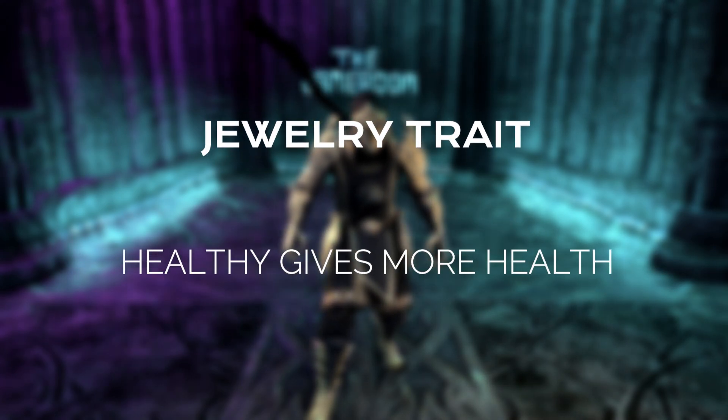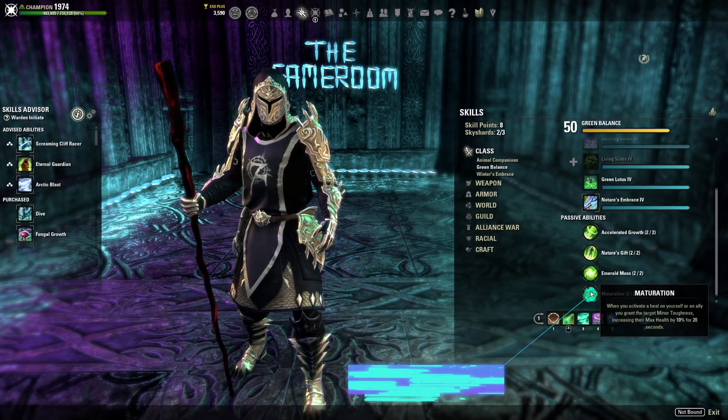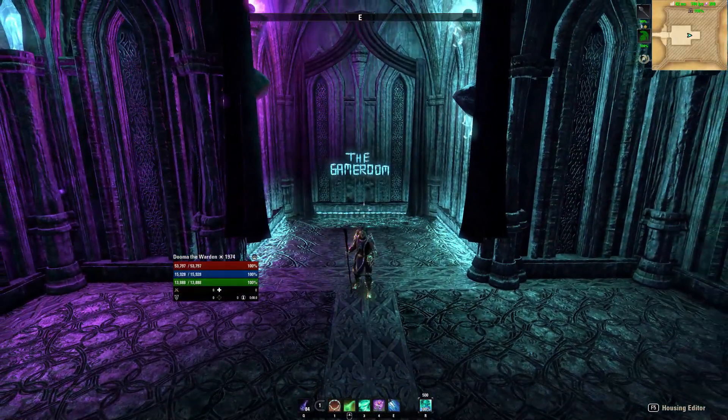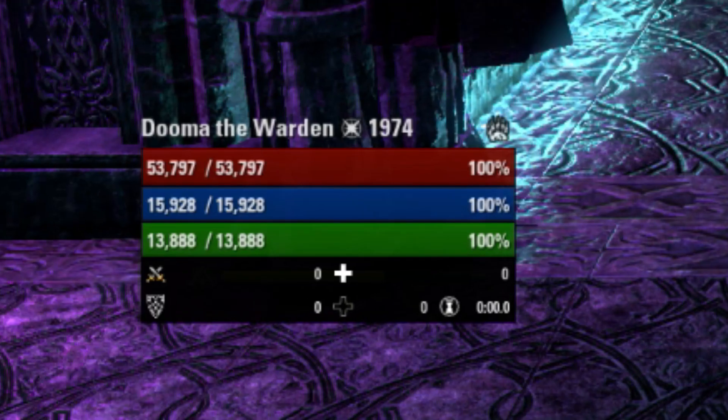We also use the Healthy trait on all 3 pieces of jewelry. Combined with the Warden Green Balance passive Maturation — which grants us and our healed allies the buff Minor Toughness, increasing health by another 10% — this brings our grand total health to 53,797 with this exact setup, which is an absurd amount of health for a healer build with this much healing output.